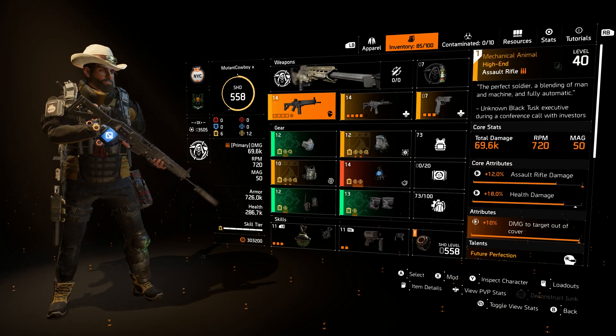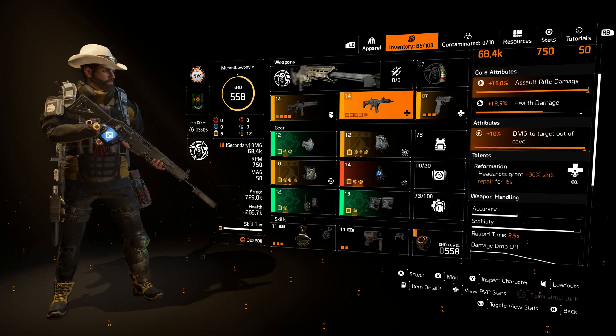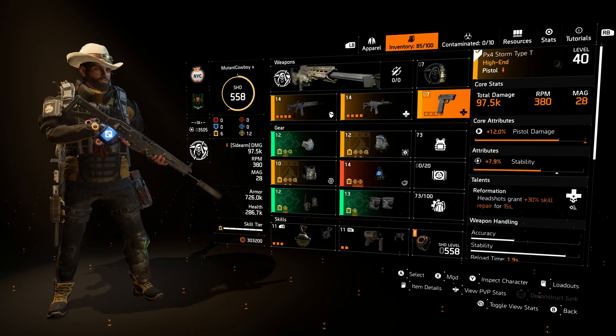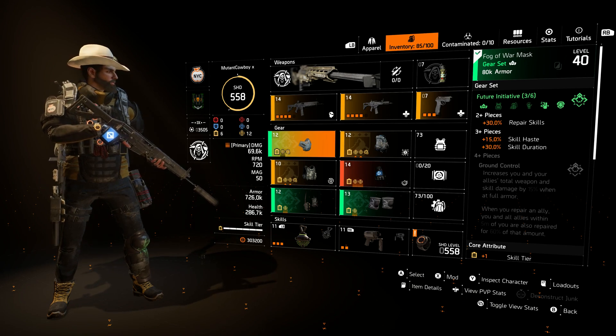One of my weapons is the Mechanical Animal. It's not really that necessary in this specific area. But my main weapon that I will be using is the G36 Enhanced, which gives me the 30% skill repair. And then, of course, my backup also gives 30% skill repair. I can shoot the boss and get that easily.